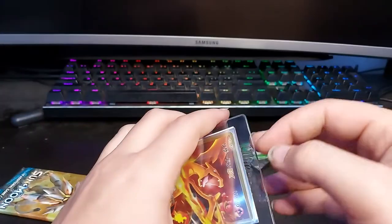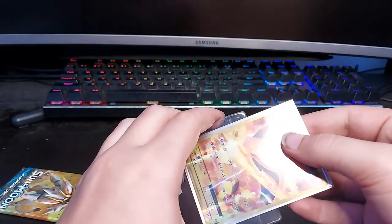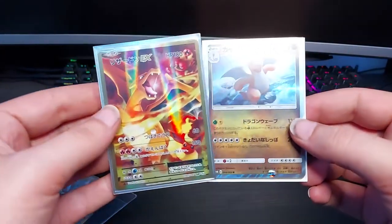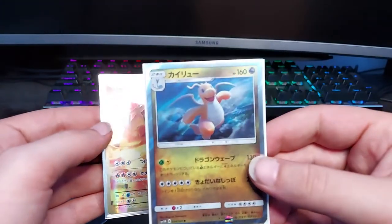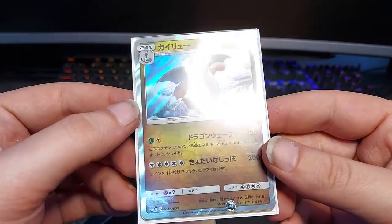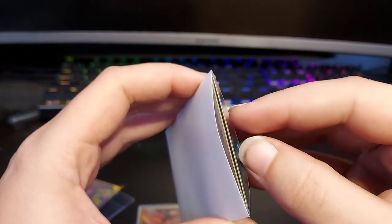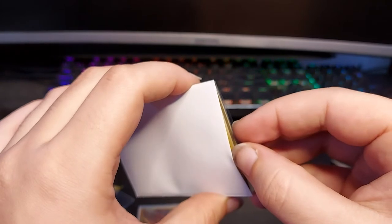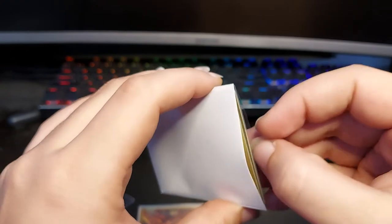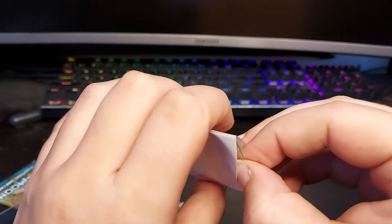So I'm going to go ahead and bust it out of the Ultra Pro. This guy said it's triple-sleeved. So we have ourselves... And he also gave me a Dragonite! Wow, this is a nice one. This is cool. I appreciate that. I'm going to go ahead and pull this out. I think there's another card in here too. Let me see if I can get it out here easily. Yeah, there's definitely two cards in here.